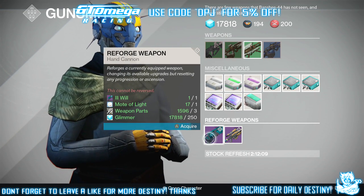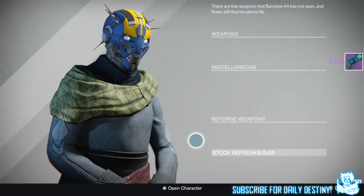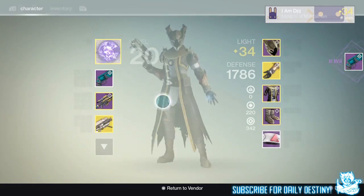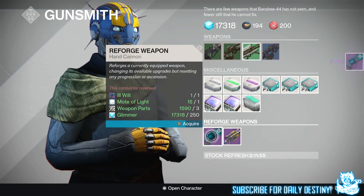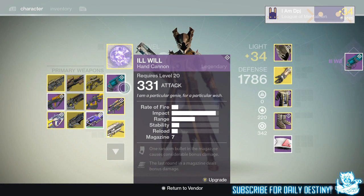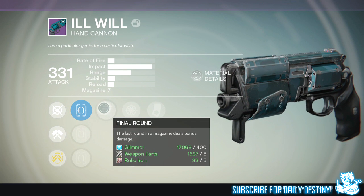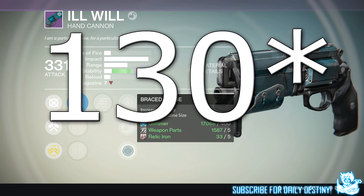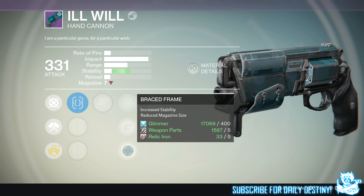My initial plan was to re-roll until I got a center mod which lowered magazine size and increased stability and reload stat. I knew I had arms that increased reload on hand cannons so I was fine with the reload. The other main mods I wanted were Final Round and Lock in the Chamber, which allowed two bullets from its already low magazine of seven to do a damage bonus. This thing as standard does 95 to the head — paired with Lock in the Chamber or Final Round, it's pushing near 140 per headshot.